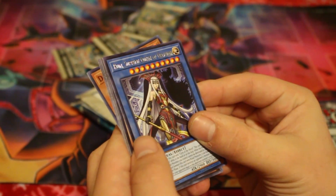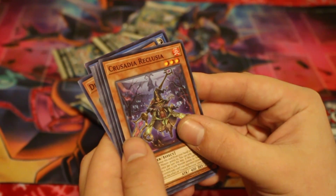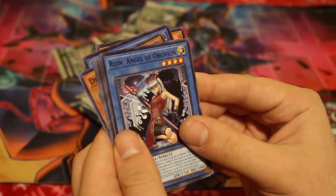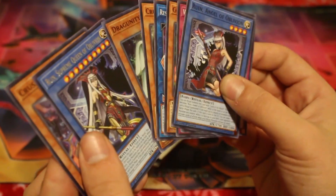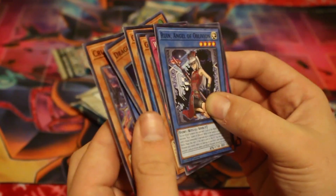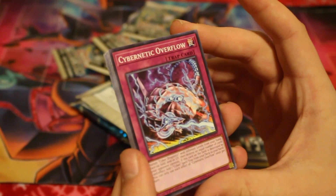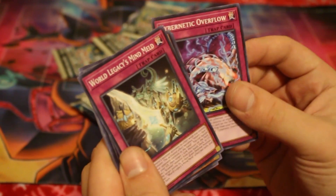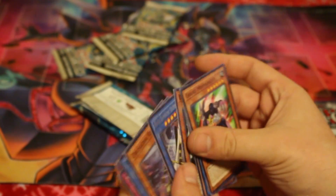If a Dragoonity card you control will be destroyed by a card effect or battle, you can destroy one Dragoonity card equipped to this card instead — so for a Dragoonity deck, that's a pretty good card. For a rare we got Ruin, Supreme Queen of Oblivion. We got Crusader of Ecclusia and the other Ruin, Angel of Oblivion — so before she grew up into the Queen. We also got Cybernetic Overflow and World Legacies Mind Meld. Not too bad for a first pack.